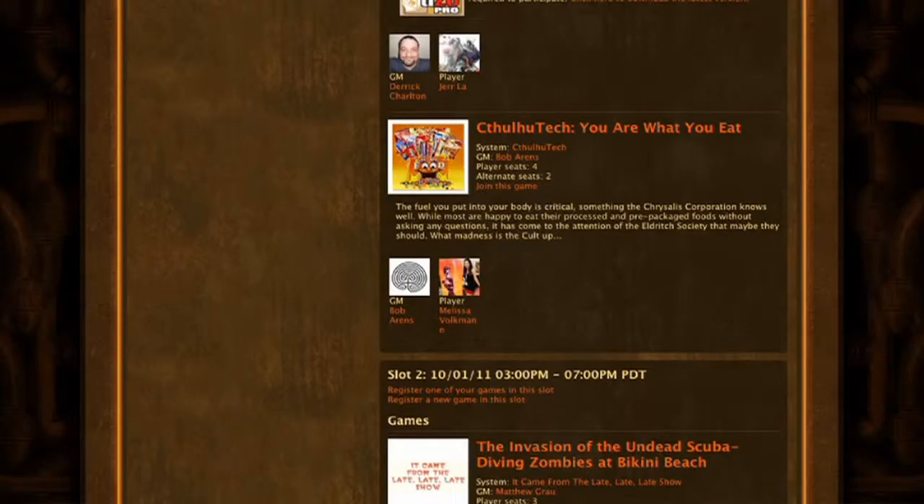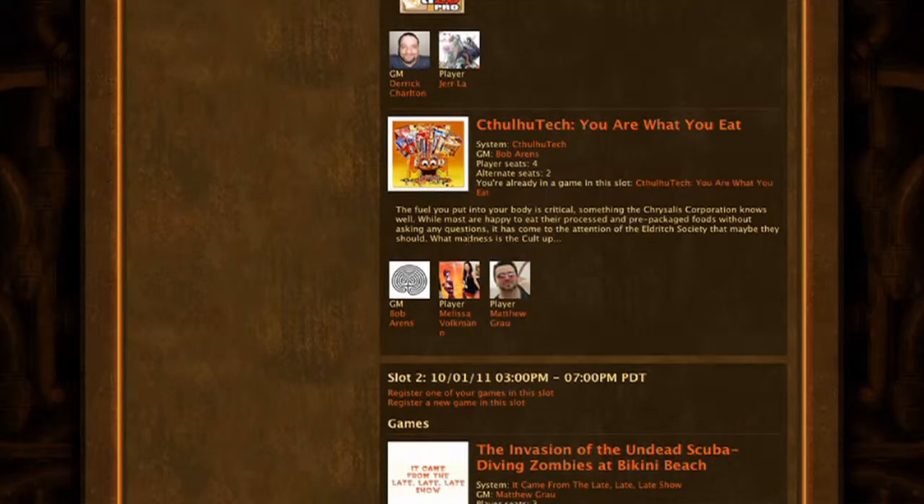Once you've found a game you want to register in, it's easy. Just click 'Join This Game.' Then you'll be registered in the game.